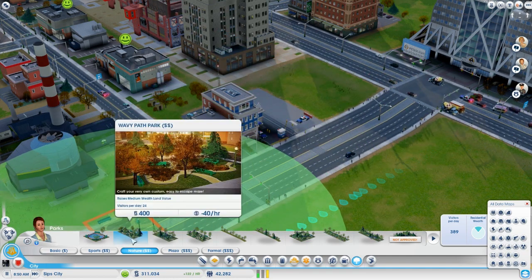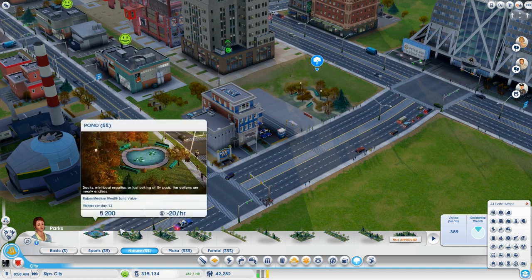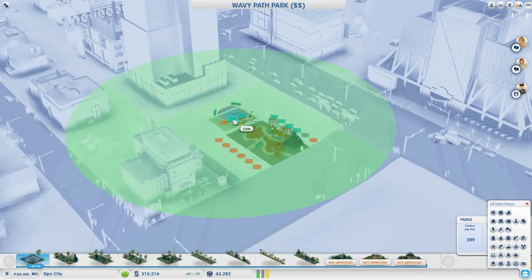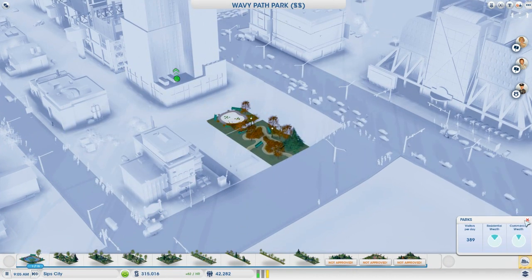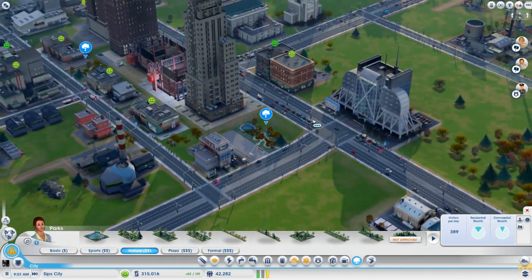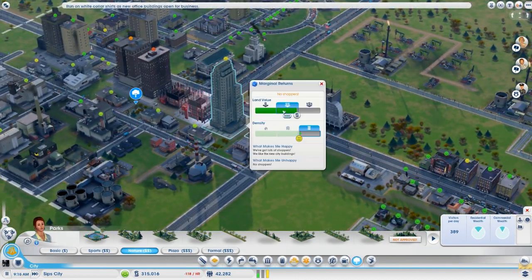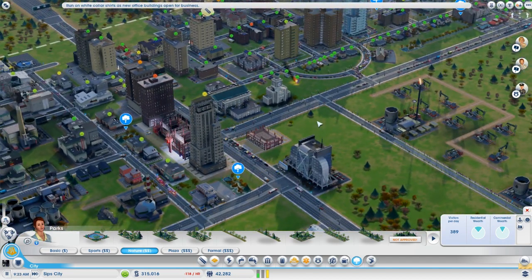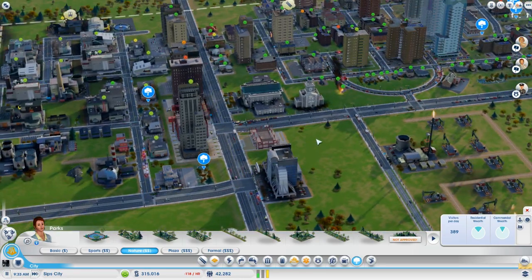We're going to connect this with a wavy path park, then edit it and put a pond. Now the police are going to be so happy — they'll say we can eat our sandwiches by the pond. And look — medium wealth, fantastic! Run on white-collar shirts as new office buildings open for business. Great — these guys too, fantastic.